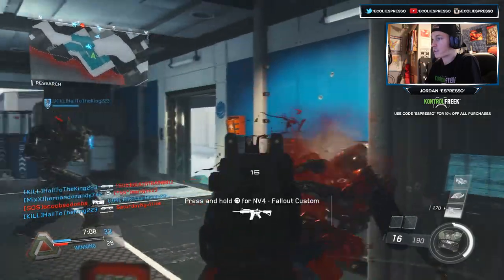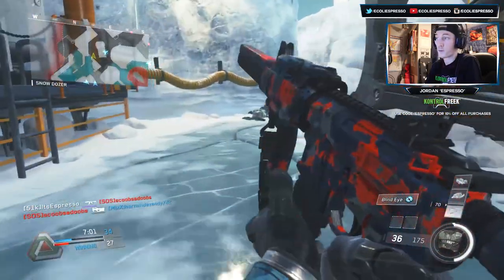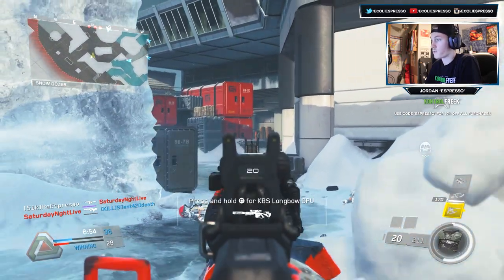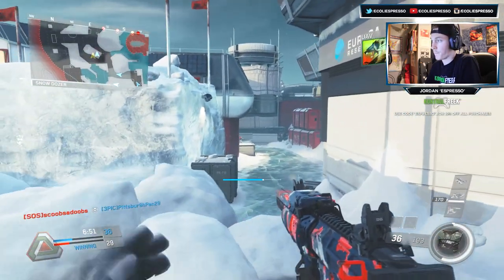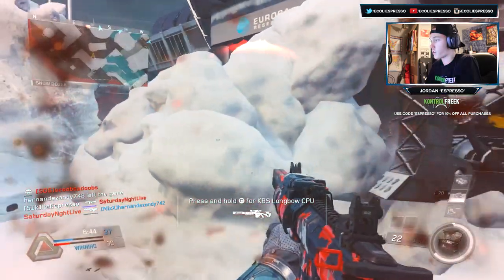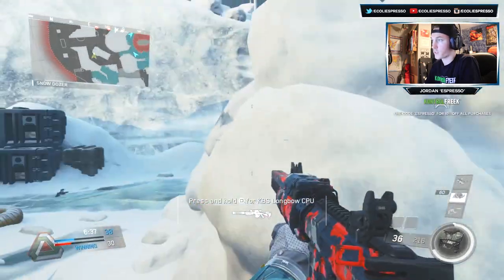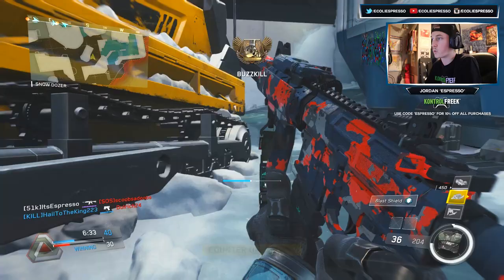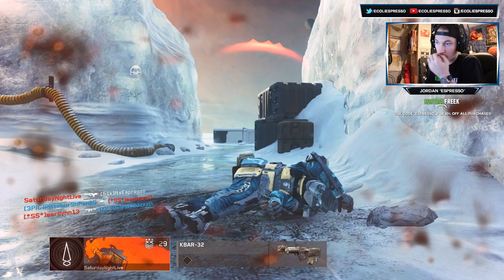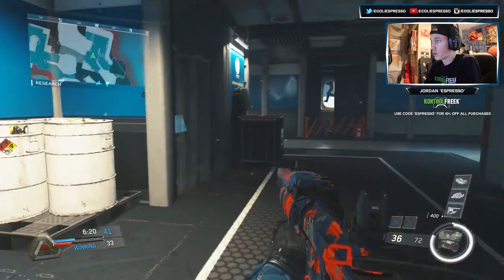So that said, it is five bucks, and it might be a little hefty for a camo, but I think it's nice to be able to buy camos directly. I don't have a problem with the five bucks because it goes to a great cause. For those of you that don't know what the Call of Duty Endowment is - it's a way for Activision to support veterans and returning troops after their deployments, helping them get into job placements.